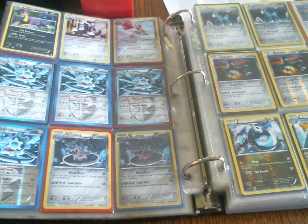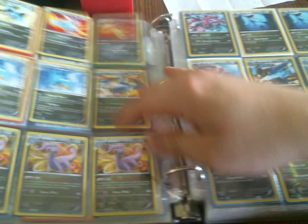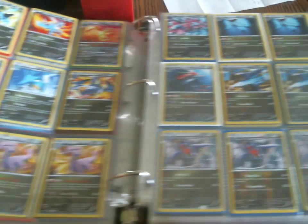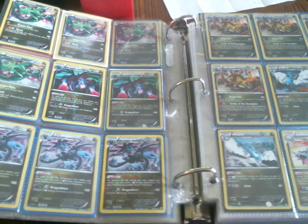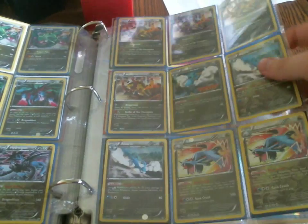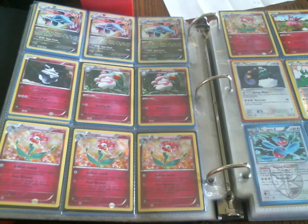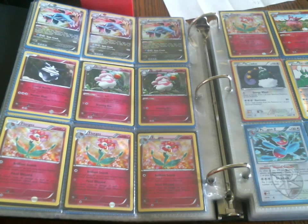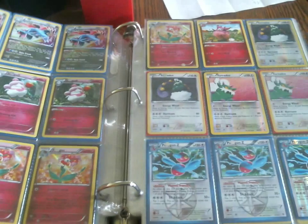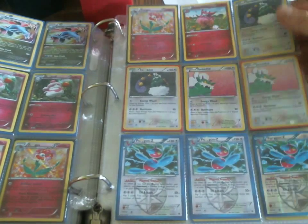Now we're into Metal or Steel — whatever you guys want to call that — and Dragon. Quite a few Dragon cards. I kind of wish they'd make Dragon a single type, but nope — they wanted to make it harder for us to attack. Fairy. It seems like almost every Fairy card is good in its own way. They've really outdone themselves with the Fairy cards. I've got plenty of Slurpuff. I do have an Aromatisse for trade — very, very hot card, very good.